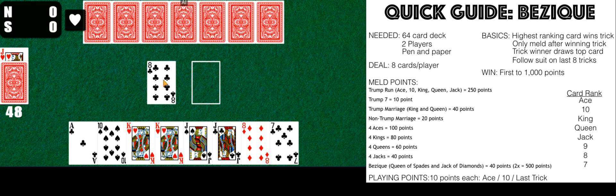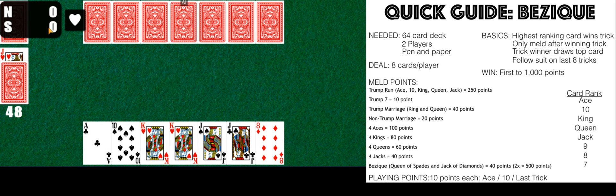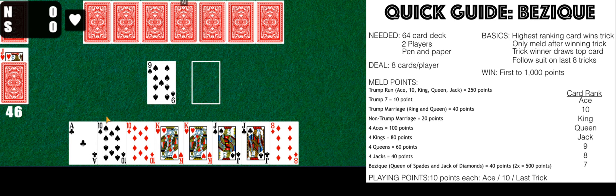The round begins with the non-dealer playing the first card. The dealer then plays any card from their hand. The trick is won by the player who plays the highest-ranking trump-suited card. If no trump-suited card was played, the winner is the player who played the highest-ranking card in the lead suit — the lead suit being the first suit played. In this case it was clubs, and he played the highest-ranking card in the lead suit, so he won.